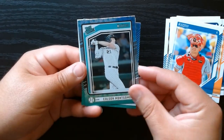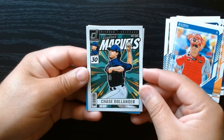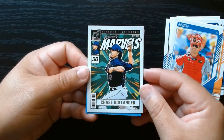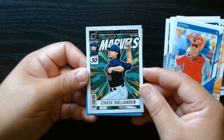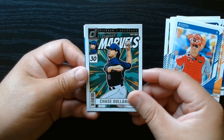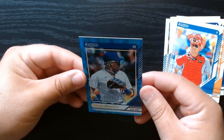Our Statue of Liberty — hey, David Wright again, talking about him. Chase Dolander and the Diamond Marvels. I know these are in every Donruss product — the Marvels, they're always pretty cool. Chase Dolander. And Ronnie Mauricio.